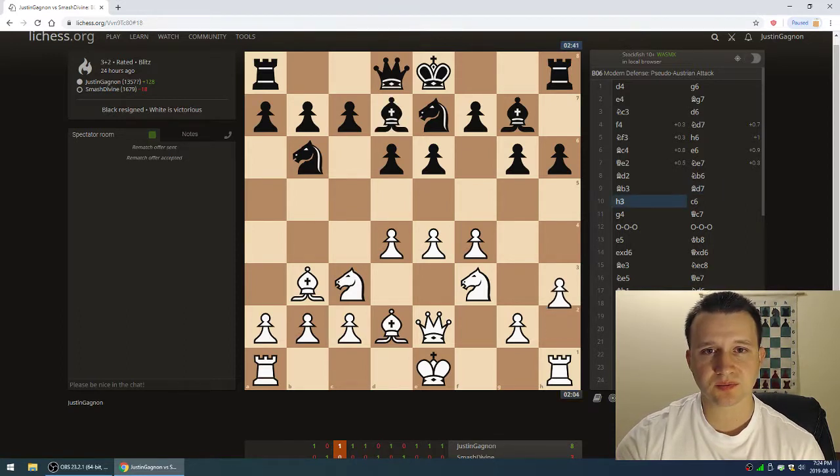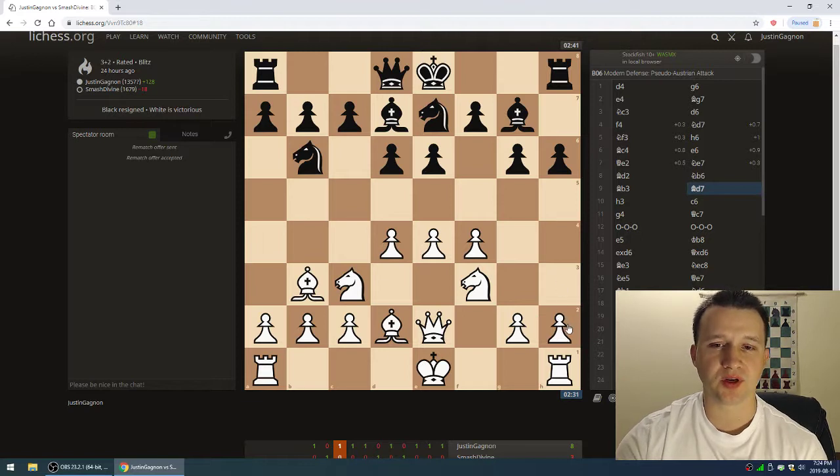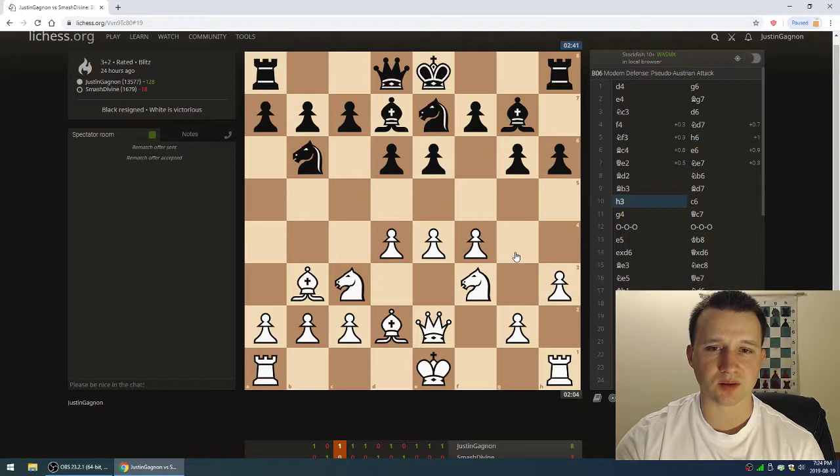Bishop d7 by him. Then h3 by me. I was tempted to play h4 to stop any g5 ideas, but I played it safe with h3, planning g4 if needed. I felt pretty comfortable about that option.